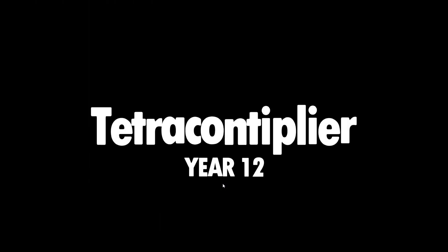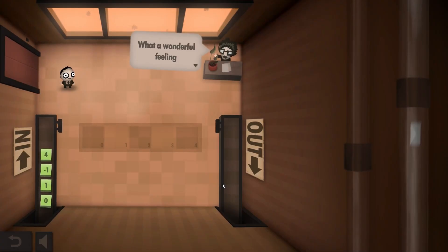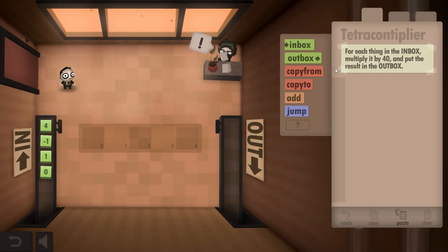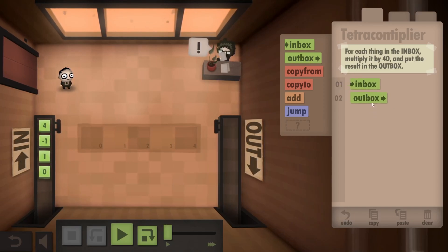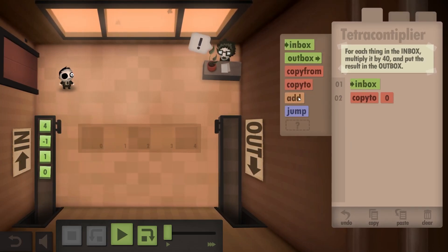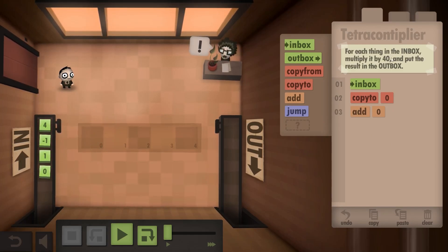Now level 12, this is gonna be a bit much. For each thing in the inbox, multiply it by 40. So, inbox, outbox — nope. Inbox. Now multiply it by 40. I suppose we should do it the same way — just copy to 0, then add it together. So 4 times 40 is... 4 times 4 is 16, and add 0, so 160.